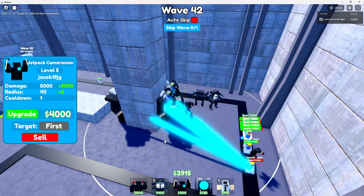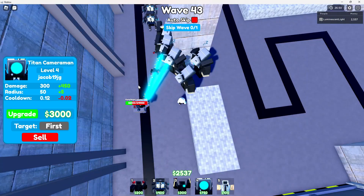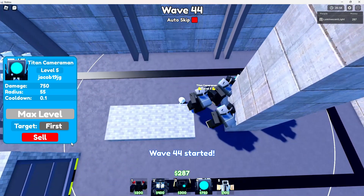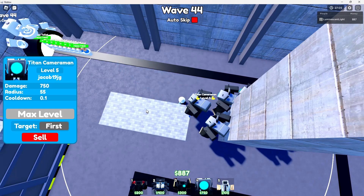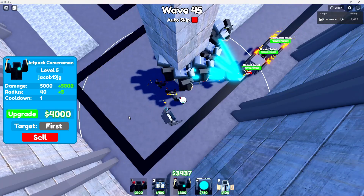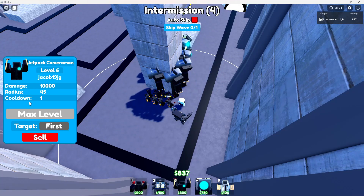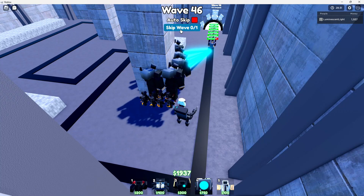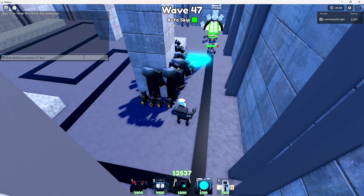They're actually getting a bit far, but we have this whole track to ourselves so it doesn't really matter. We have a flying rocket launcher — doesn't matter since we are upgrading. These guys can almost touch the track, that is crazy. Got 80,000 HP bosses, got some rockets — never dead though, we have so much DPS. We got our final unit. I'm just gonna go on auto-skip because nothing will be able to get by anyways.